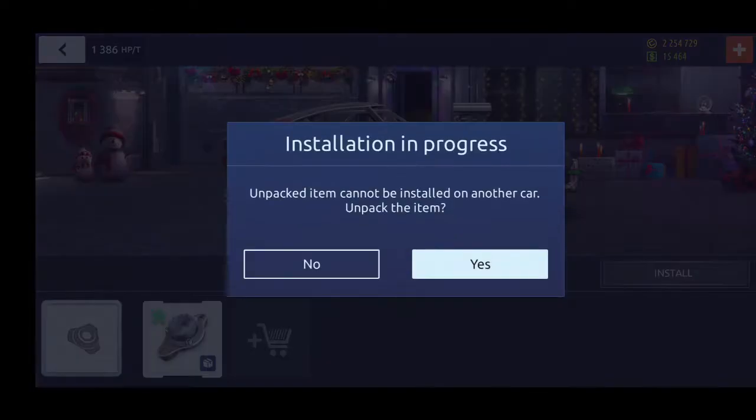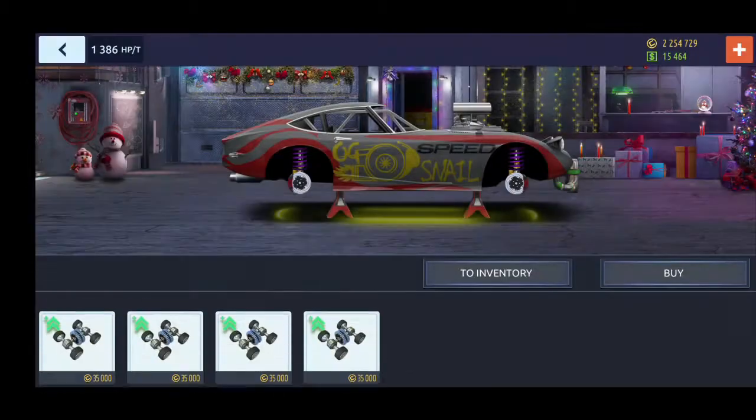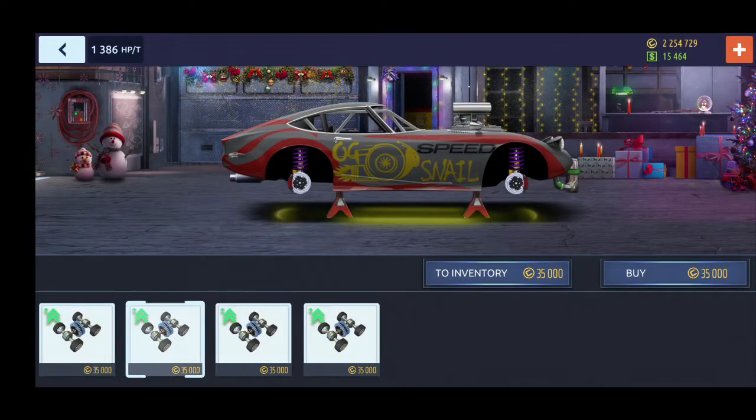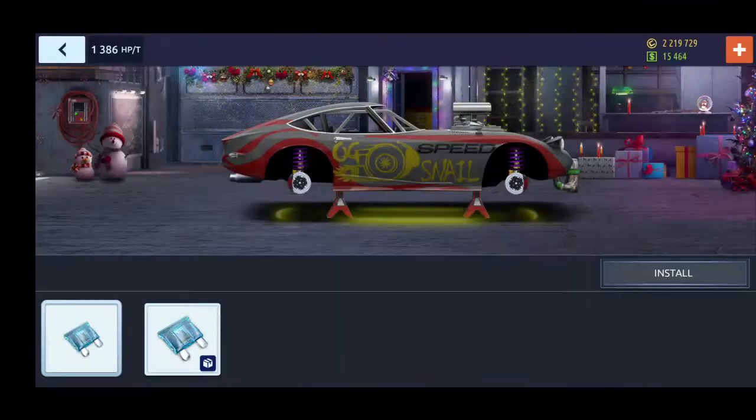Remember, on every swap you will need to go with the 70-30 drivetrain option if you want a top build. If it's just for fun, do whatever you like. You will also need the balancing at 58-42.